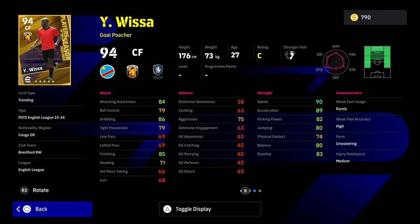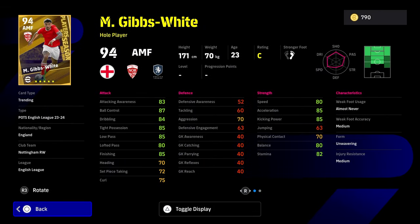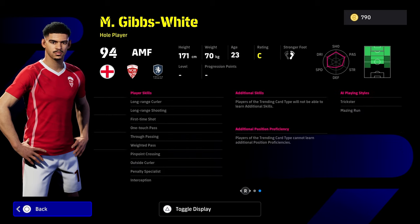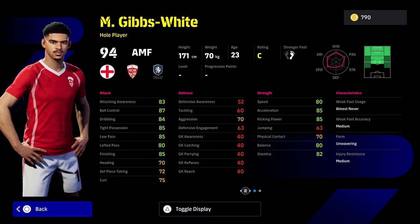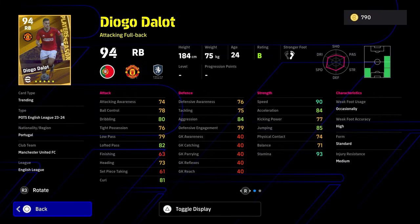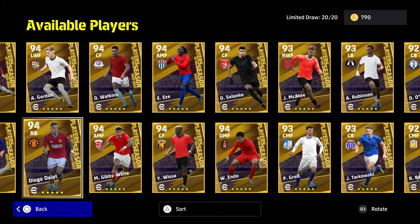Dallow, Gibbs White and Wissa — Wissa is just going to be your traditional goal poacher, good speed and acceleration, let down by his tight possession and balance. Gibbs White — there have been better Gibbs White cards released; he's a pretty decent hole player with interception, one touch pass, first time shot, long range shooting and curling, weighted and true passing. He doesn't have low lofted pass but it's a decent mid-game card. Then we have Dallow as well as a right back — attacking right back with decent aggression, interception and blocker, can play right mid, right back and left back. Very effective if you're looking to switch things up.